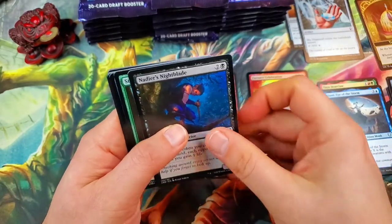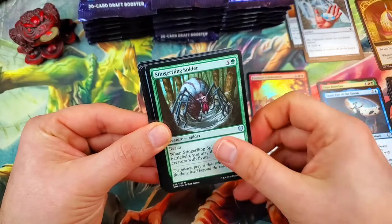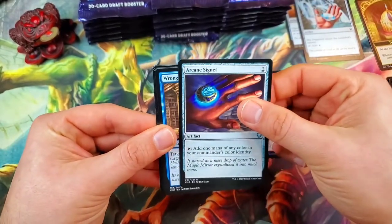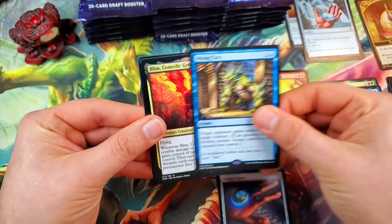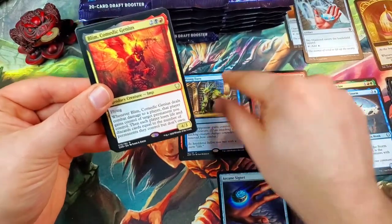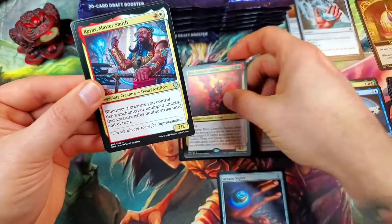First uncommon is Nadir's Night Blade. Stinger Fling Spider — there's a first one, we'll put these to the side. Arcane Signet, and our rare is going to be a Wrong Turn. Oh, double rare pack! Here we go — Blim, Comedic Genius for the second rare of the pack.